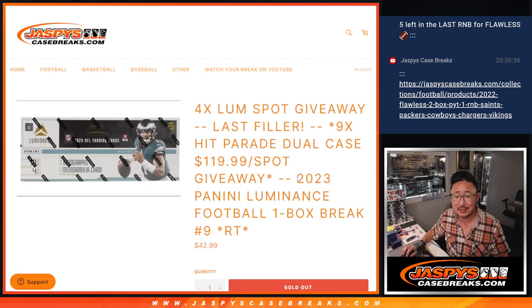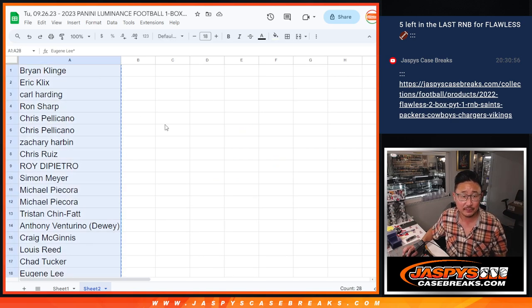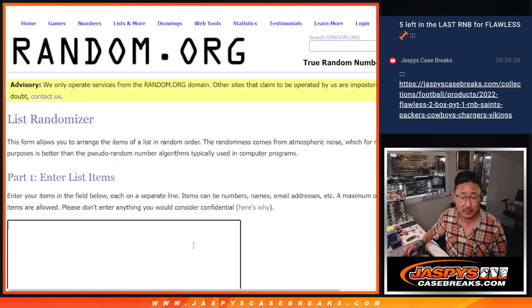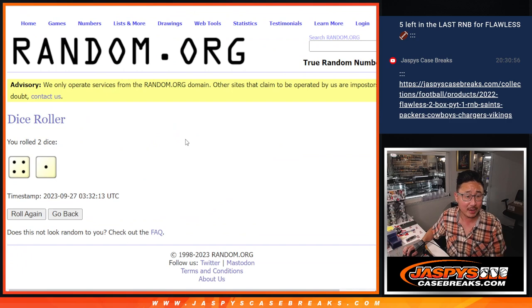Hi everyone, Joe for Jaspi's CaseBreaks.com coming at you with a box of 2023 Panini Luminance football. This is random team break number nine, and we've got extra spots to give away here. We only sold 28 spots outright, and four of you are going to get extra spots within this Luminance break. Thanks to everybody for getting in. Let's roll it, randomize it.